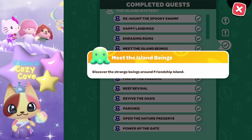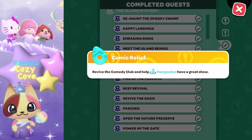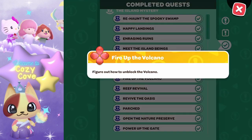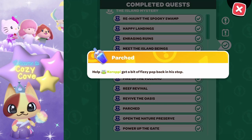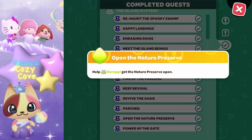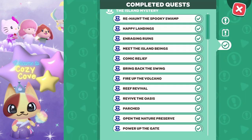Make sure you've met the island beings — the little knolls running around Friendship Island — and you can begin that quest with My Melody. You also have to do Comic Relief, where you revive the comedy club and help Hanky Odon. Bring back the swing and open up the dance hall in the Gemstone Mountain area. Fire up the volcano — figure out how to unblock it. Do the Reef Revival by clearing out all the trash in Rainbow Reef. Revive the oasis to bring water back to the Parched Oasis. Help Kirobe get a fizzy pep back in their step. And open the Nature Preserve, which is one of the first things you do, then power up the gate with Choco Cat.